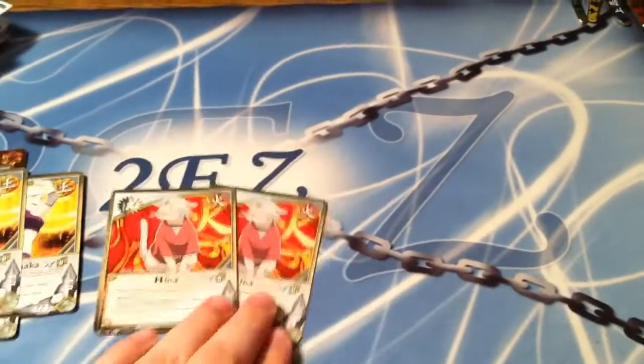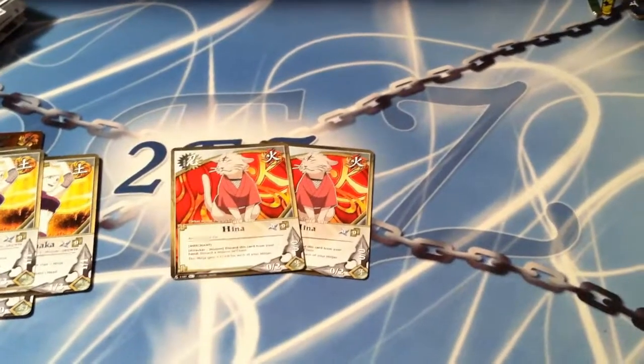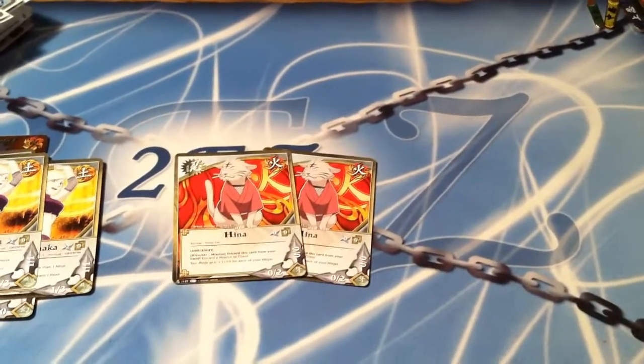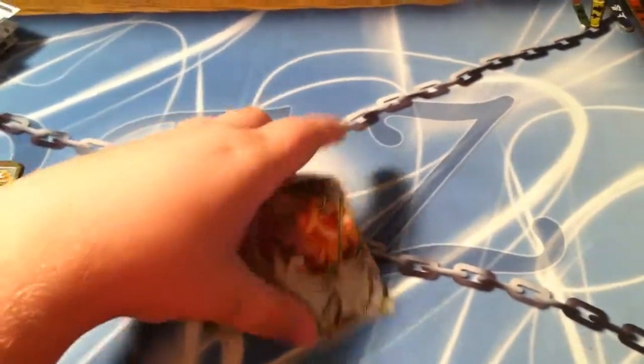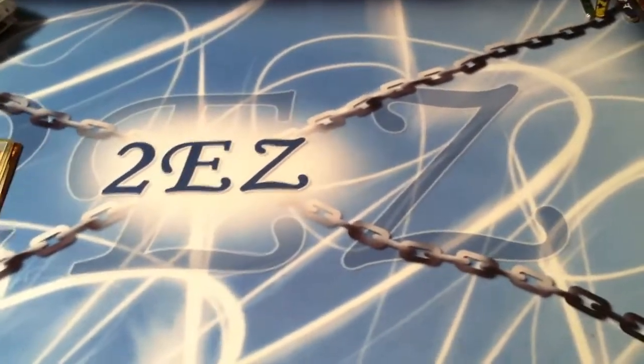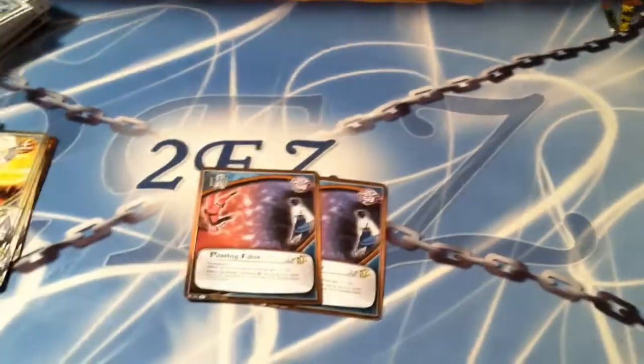Two Hina — staple side deck card, great for the mirror to kill Futaba and Secret Books, and versus stuff like Mill or Void to kill their worlds. Two Passing Fates for Mill. And that was the side deck.